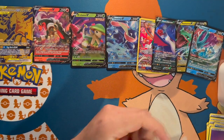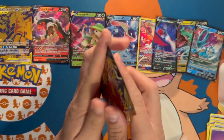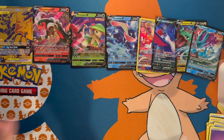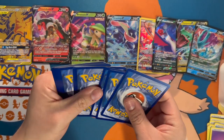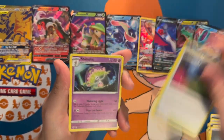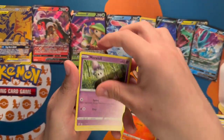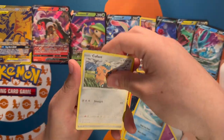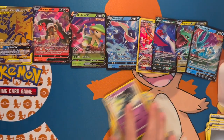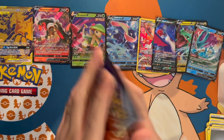The packs Teresa gave me were Evolving Skies, Darkness Ablaze, and Chilling Reign. Let's do Darkness Ablaze and get it out of the way. We have a Tangela, a Shiinotic rare, Fossil Pants — Wishiwashi — reverse holo Dart Frog, and a Golurk.